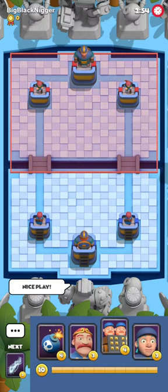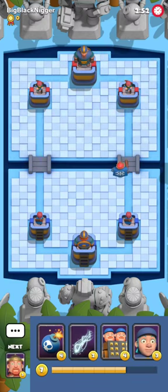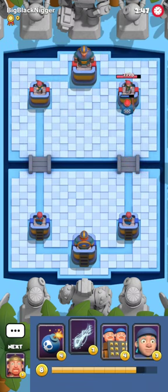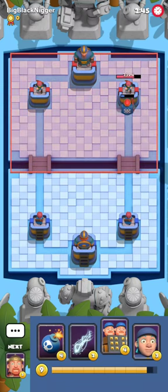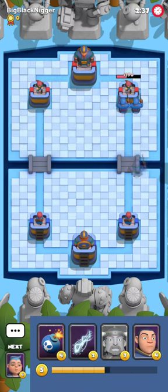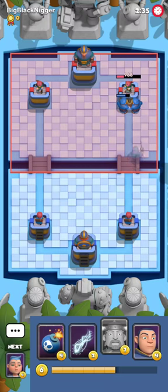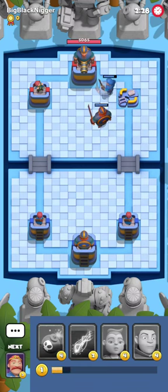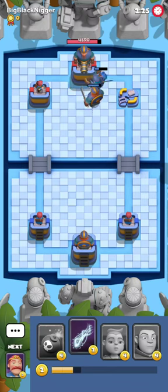We're gonna face off against Big Black Man — I recorded facing him in yesterday's video, that's why I say once again — and I'm gonna go in and test his capabilities. He actually doesn't want to put up any fight, which confuses me. I'm gonna play Viking because why not. He still doesn't respond to my threat, so it's gonna be a very fast and easy three star.